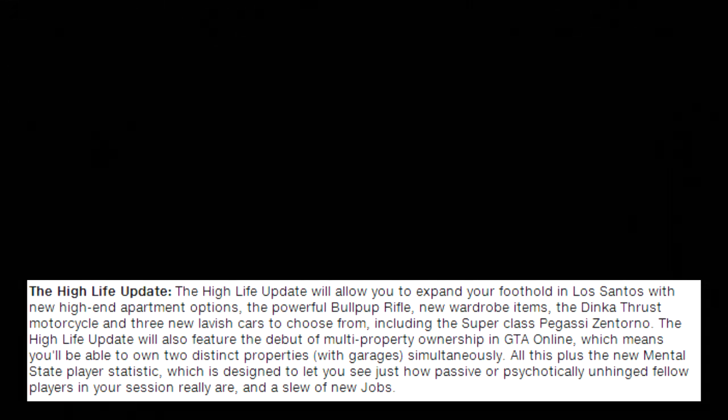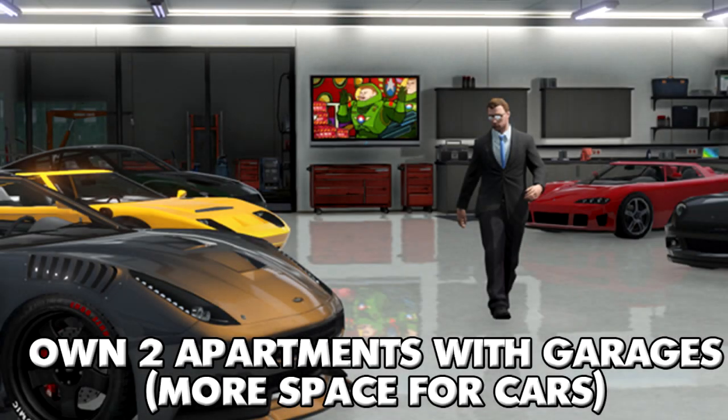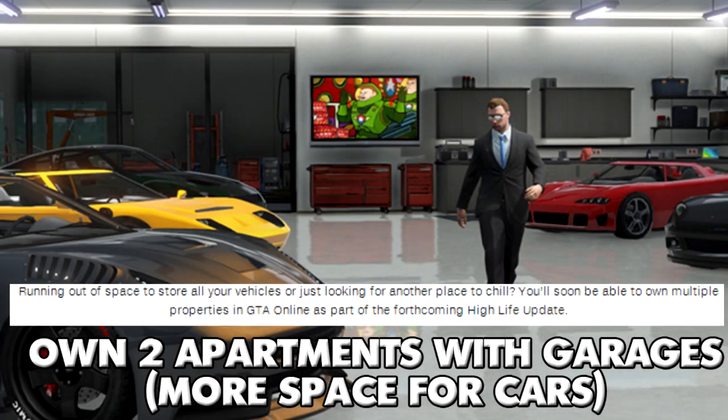The first amazing feature coming in this update is that you will be able to own two properties. With these two properties, it could be either an apartment, a garage, or an apartment with a garage. That would be amazing because now we'll be able to store more cars on one character.